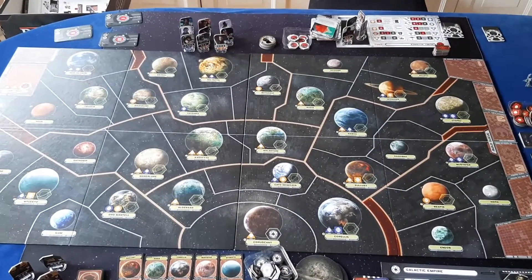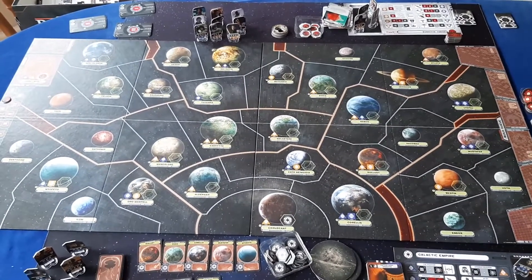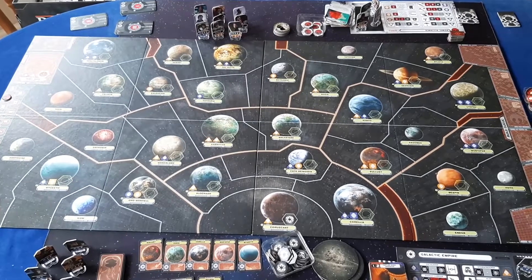So, setup of Star Wars Rebellion. Place the board in the middle of the table. It's a very big board — it's got actually two boards that join together in the middle.